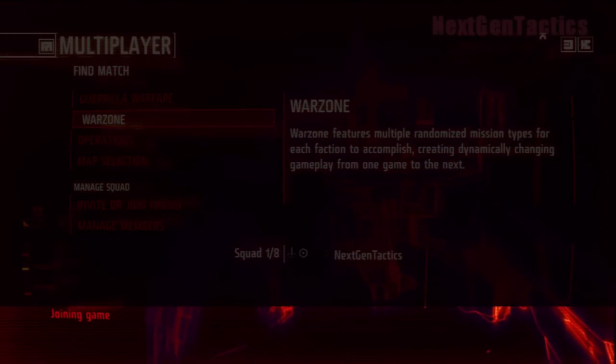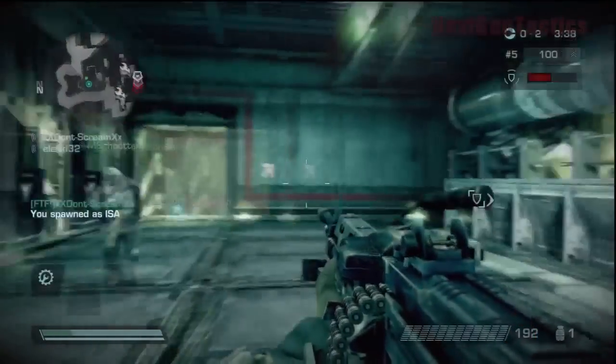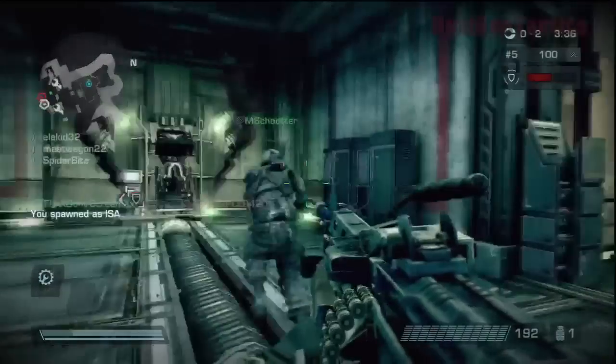We're going to join a game, and there are actually three Jetpacks in each base, in each spawn point, whether you're Helghast or ISA.